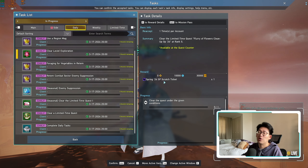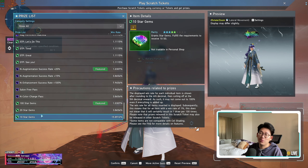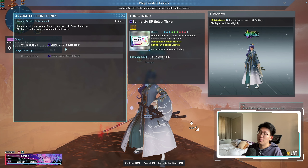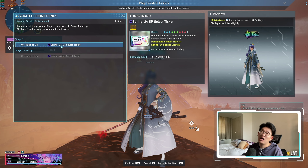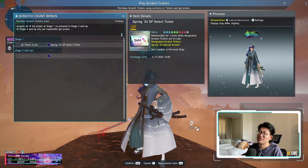One more thing I want to remind everyone before we end the video is your Limited Time Quest. Please make sure to do it as many times as you can for the reward medals, as well as the free Spring 2024 Special Scratch Ticket — you get one every single day. It resets every day, so you are guaranteed one ticket for just doing the LTQ once. You want to run the Limited Time Quest at least once a day because you'll get a surplus of Spring 2024 Scratch Tickets, which will give you a bunch of Star Gems. Every time you scratch 40 times, you get a Selector Ticket, which is a guaranteed 100 Star Gems, so consistent dailies can get you around 500 to 600 Star Gems.